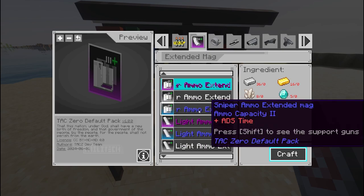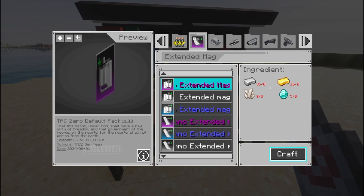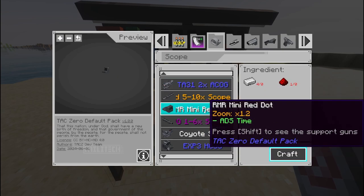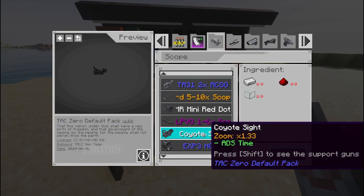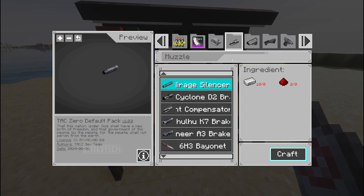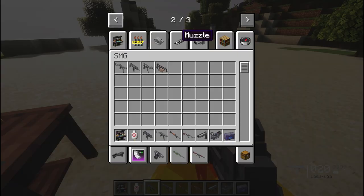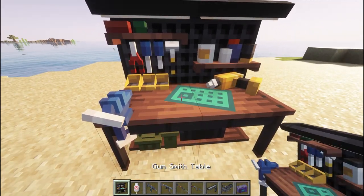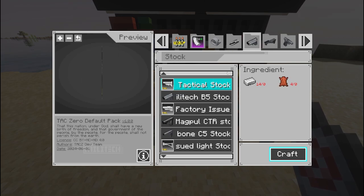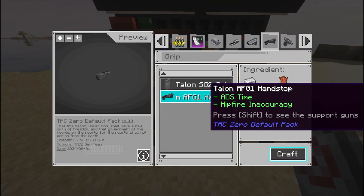You craft the ammo in survival. For extended mag you're gonna need five diamonds and 36 iron - that's quite a lot. Most of this stuff's not too bad unless you want the best one, which is quite expensive. Scopes just need some iron, redstone, amethyst, and glass. Muzzles need golden, iron, and a bit of redstone. Stocks need iron, leather, and a bit of gold. Grips just need leather and iron.